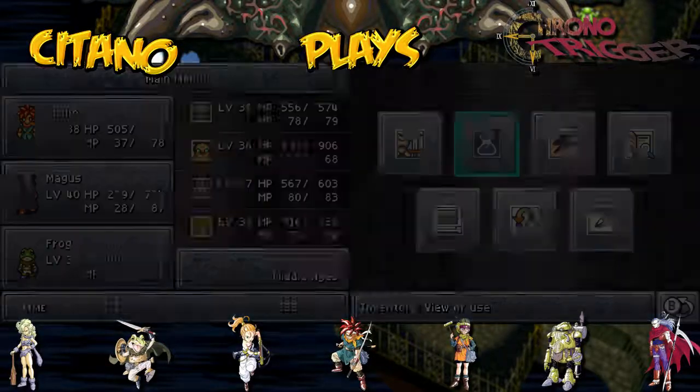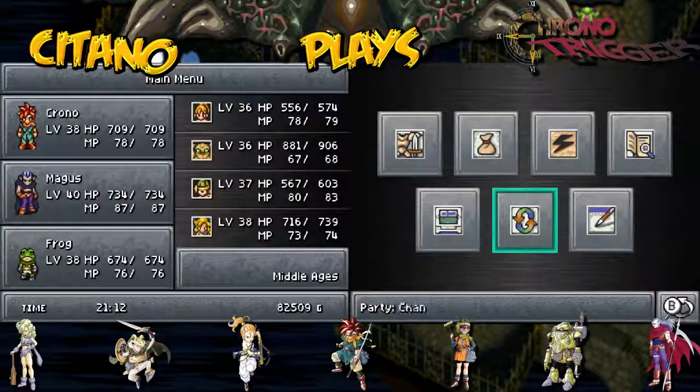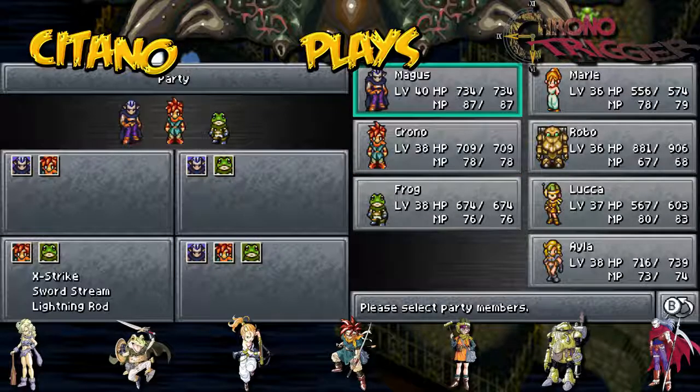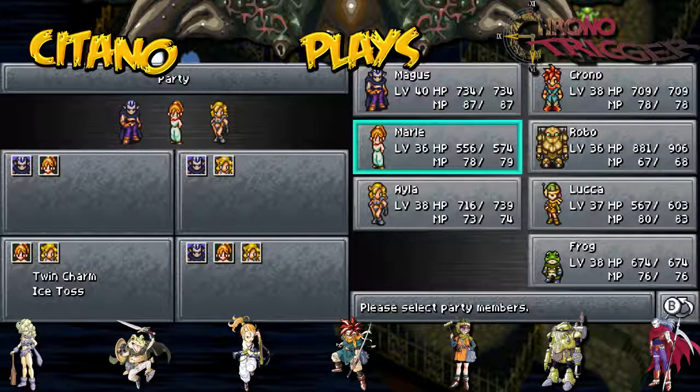We have a lot more stuff to get. First let's use a shelter — we can always use that on the world map — and now let's do a little change of party members. We're gonna go to Ozzy's Fort, which was also explained in the timeline with the Old Man, that the Generals of Magus are still alive and still doing stuff. So what better way to go to Magus's Fort than with Magus himself? I'm going to replace Chrono in my team and switch in Marle and Ayla. So Magus, Marle, and Ayla — Magus with the girls — will go to Ozzy's Fort to meet with Ozzy.